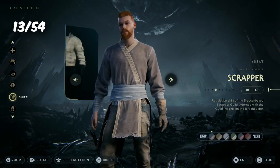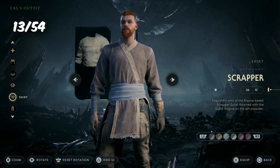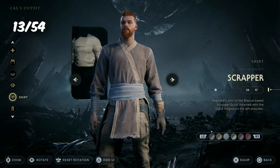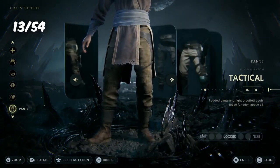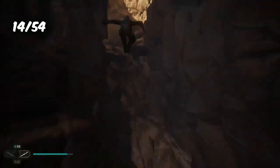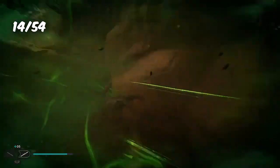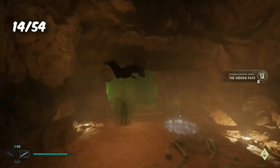This next trophy was also done by accident. I went into the customization options of Cal and equipped new things, and for equipping new cosmetics in each and every slot, I received the trophy Hey, Look at Us. With the help of Merrin, we take down a big boss creature to protect Pilgrim's Sanctuary. For defeating the enemy and protecting the Sanctuary, we receive the trophy For the Path.